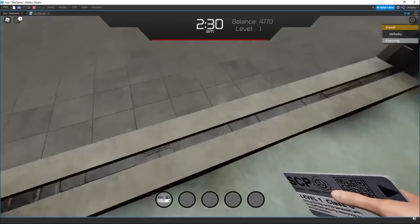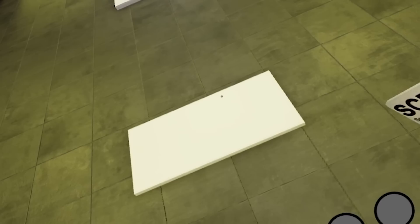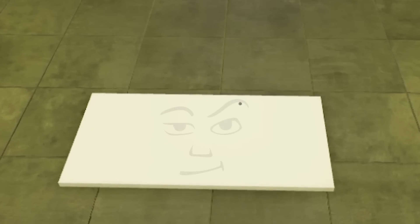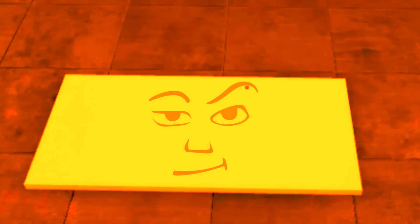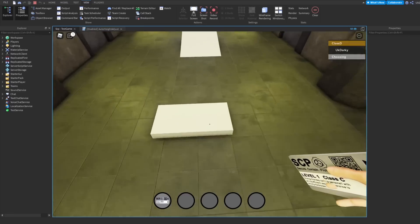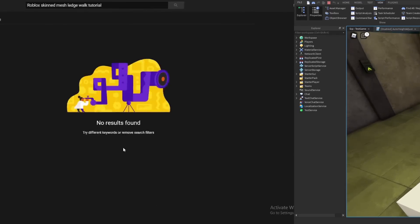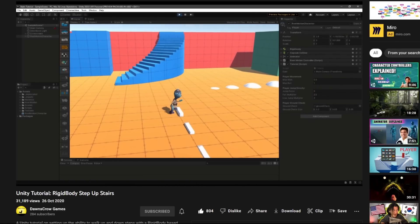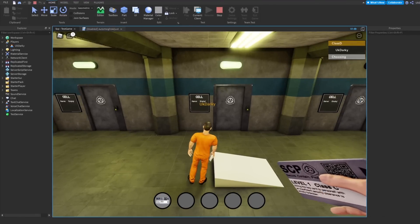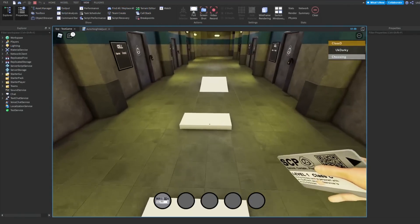At this point, I decided to finally fix something that has been bothering me since I first started making the game — Small Ledges. As you can see, the character really struggles to walk over ledges and gets stuck. Since there are no Roblox tutorials on how to fix this, I ended up having to watch a Unity tutorial and translated it over to Roblox. After a tonne of hours fixing errors and changing some physics, it worked perfectly. Here's the result.